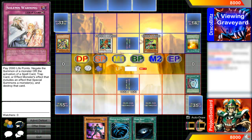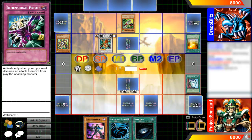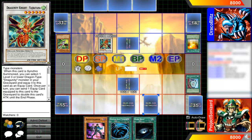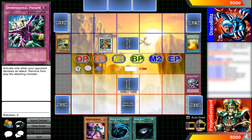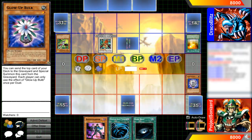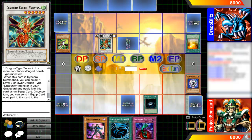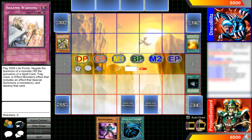His deck strategy focuses on getting out a card called Dragon Ravine. Dragon Ravine allows him to have all his Dragoonity monsters in all the right places — he can send a card then add a card back to his hand, and a lot of the Dragoonities are actually supported by being sent to the graveyard. Yu-Gi-Oh is really stretching out for any gameplay mechanics they can make decks out of.